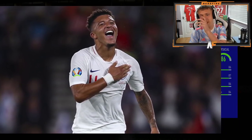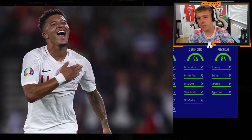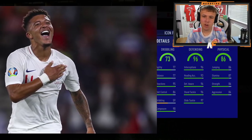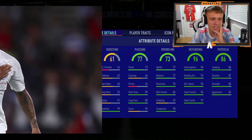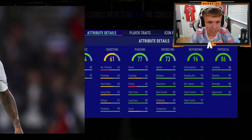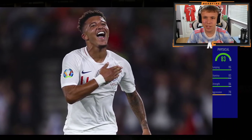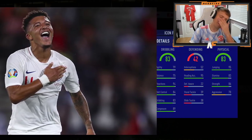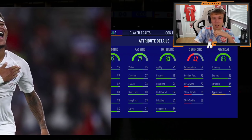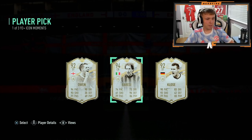Second player, give me a bit more hope. 87 stamina, 86 physical — that's better. 96 defending, physical's not the strongest but this has got to be a center back. Pace reveals... Baresi. Not great either. Third one: 83 physical, 83 stamina, 42 defending but 95 heading accuracy. 83 overall and 77 passing — this guy is awful. I don't even want to reveal the rest.